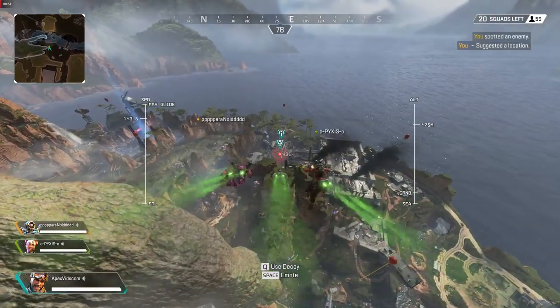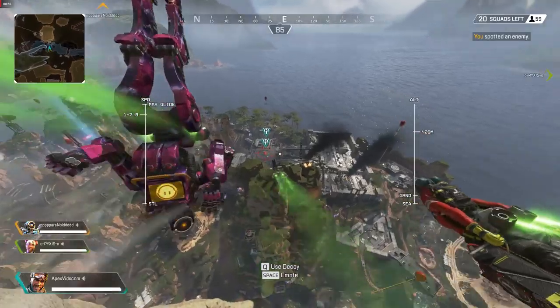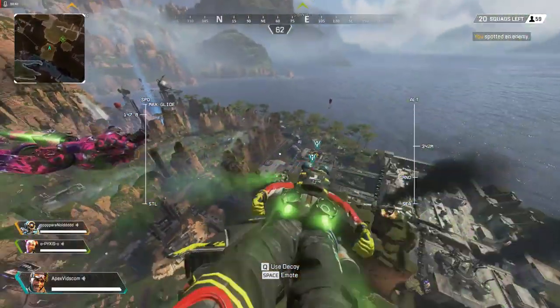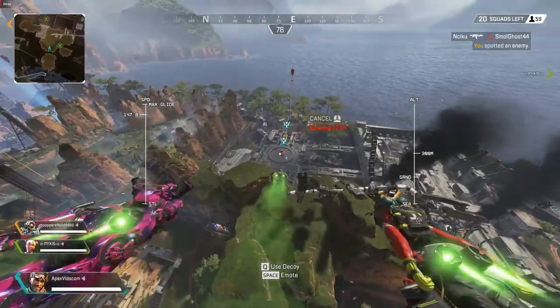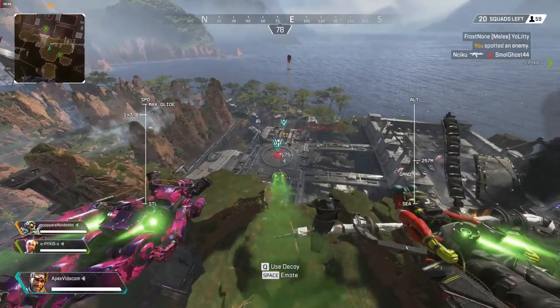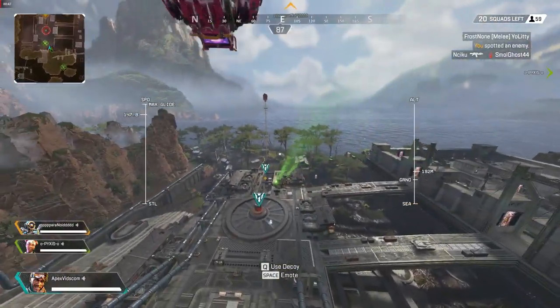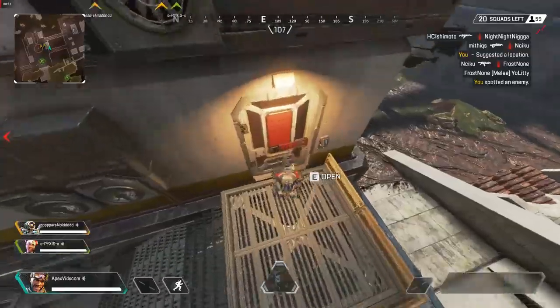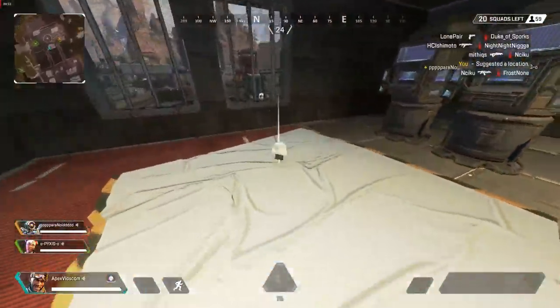This trick requires you to be the jump master and it's super simple to perform. It pushes you out in front of your squad so you can land before them, or use it to just mess with your friends. When diving with your squad, look straight towards where you're diving, then hold the free look button and spam the F key to signal enemy spotted — and that's it.